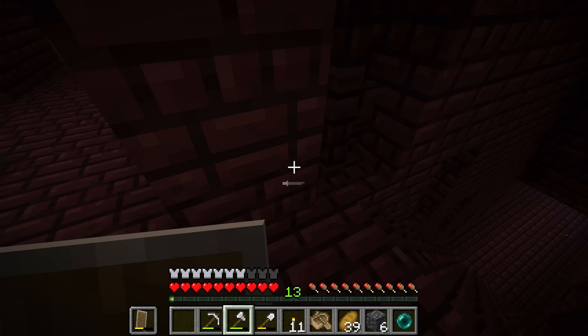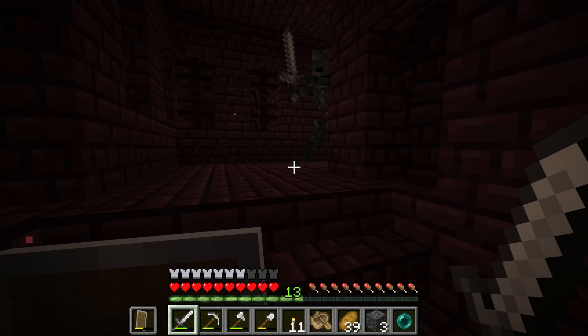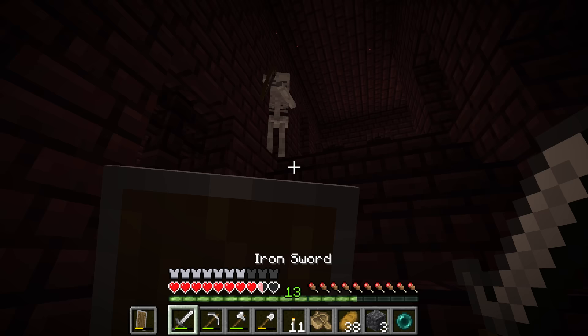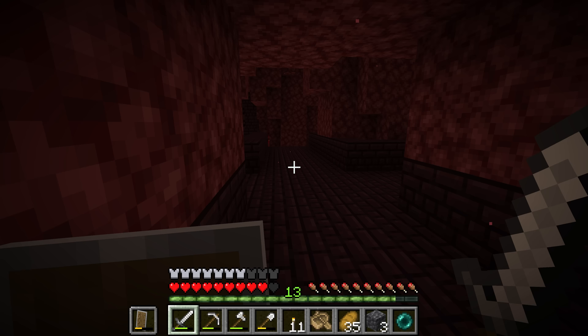There's a wither skeleton after me right now, so we're going to block it off so it cannot get to me, then break these blocks so I can get through but it can't. These are hard to see in contrast to the nether bricks, so one of the easiest ways of dying in the nether fortress is to be secretly hit by one of these wither skeletons. Even skeletons can occasionally spawn in the nether fortress, so be careful. If you do ever get hurt, simply hide behind a wall and regenerate your health slowly before going back to defeat the mobs.